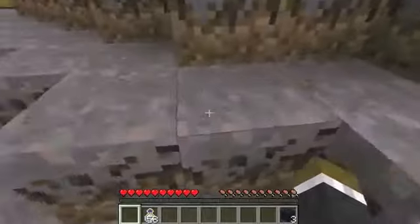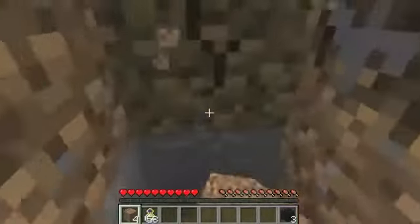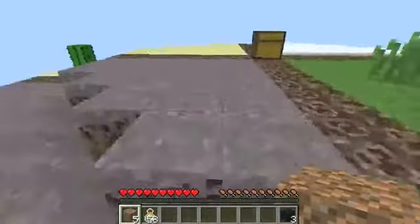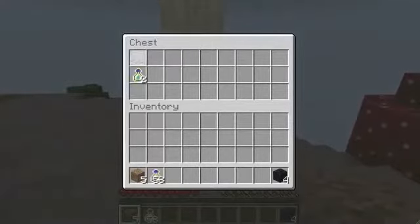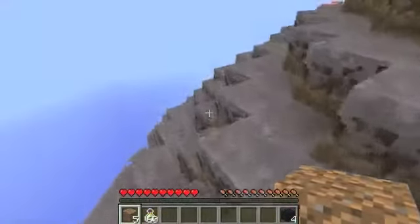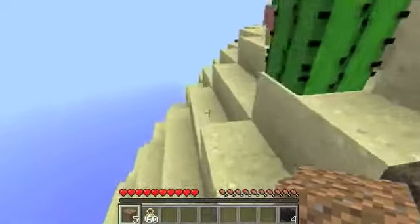So basically, if you guys didn't know already, there are all these challenges to do. And if you dig into the earth a little bit, you'll find there's a bunch of stone, and if you go down even deeper you can find things such as coal, redstone, gold, diamond, and iron as well — pretty much any single type of ore you'd like. They're all scattered throughout the earth down here. And obviously one of the main features of this map is that it is a sphere — if you couldn't catch on to that, maybe this isn't the let's play for you.